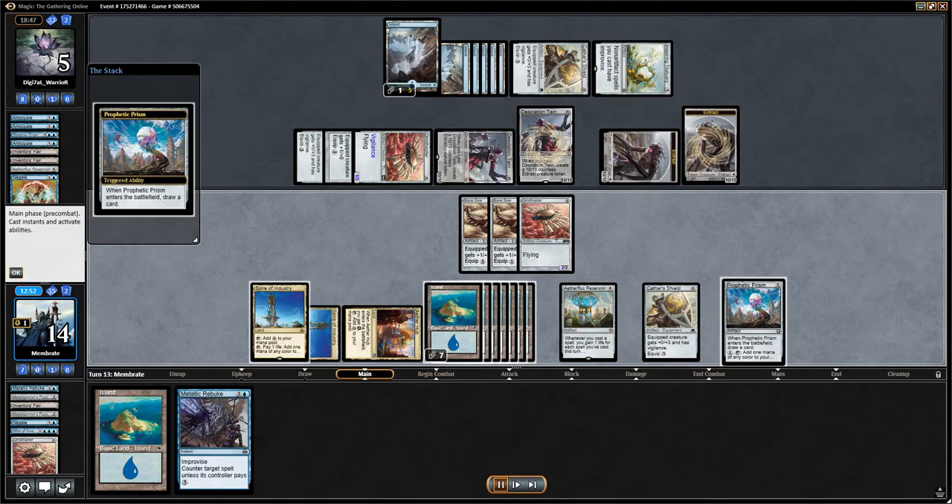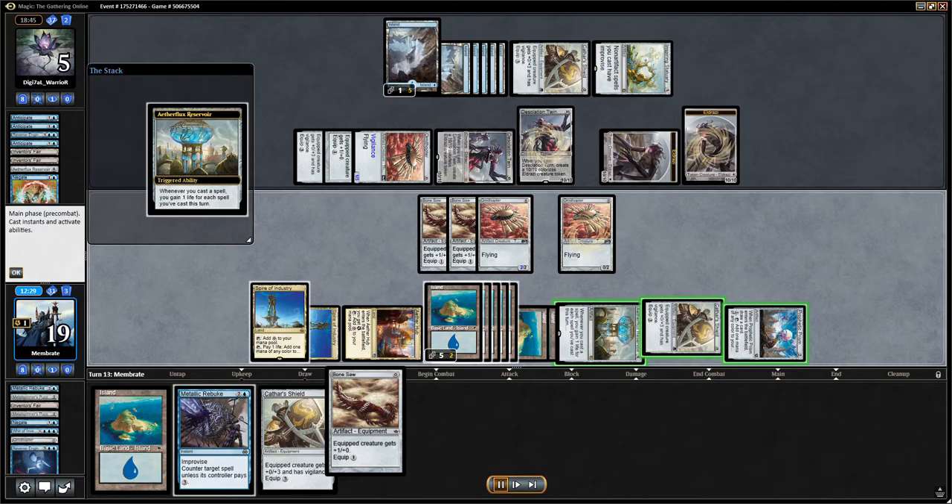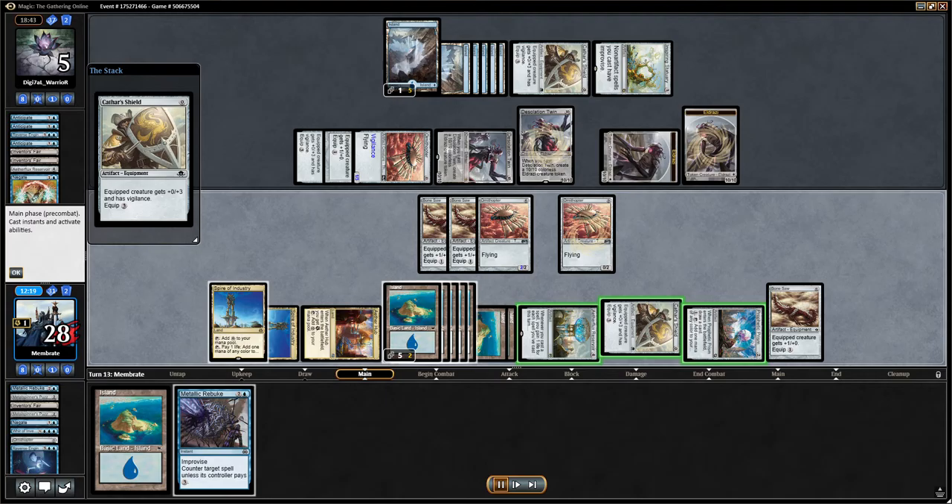He's gonna miss a land drop here. This is gonna be tough for Luis on this mulligan. We also see no Spire of Industry this time. Based on what we saw from last game, it seems like this matchup is a lot about speed.